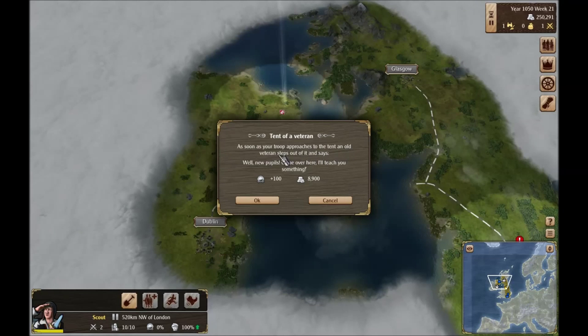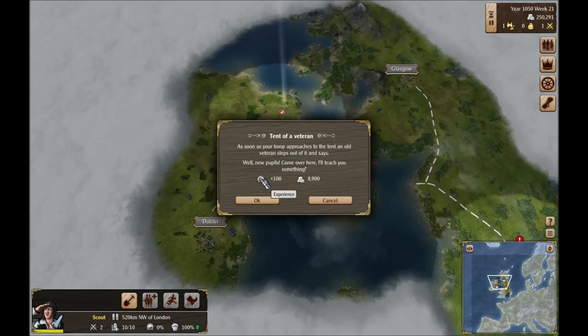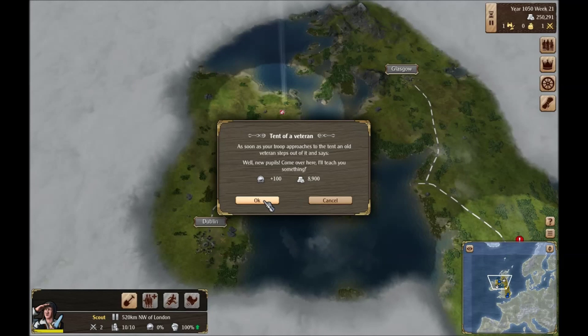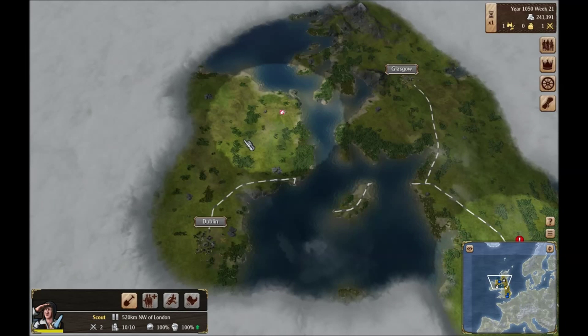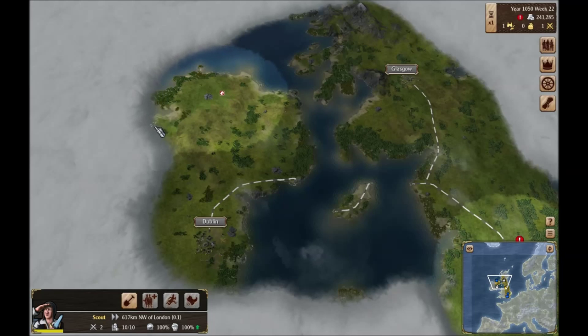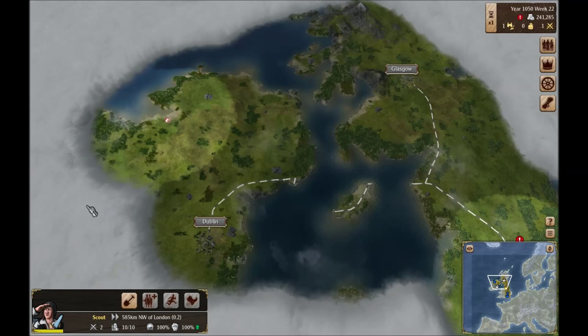As soon as your troop approaches the tent, an old veteran steps outside and says 'Well, new pupils, come over here and I'll teach you something.' So for 9,000 gold we get 100 experience. I don't know if that's unit experience or if that's just overall experience. That is quite a bit of money, though. You know what, let's go ahead and do it — why not? I do need to watch my spending here though. We'll just discover the rest of Ireland.